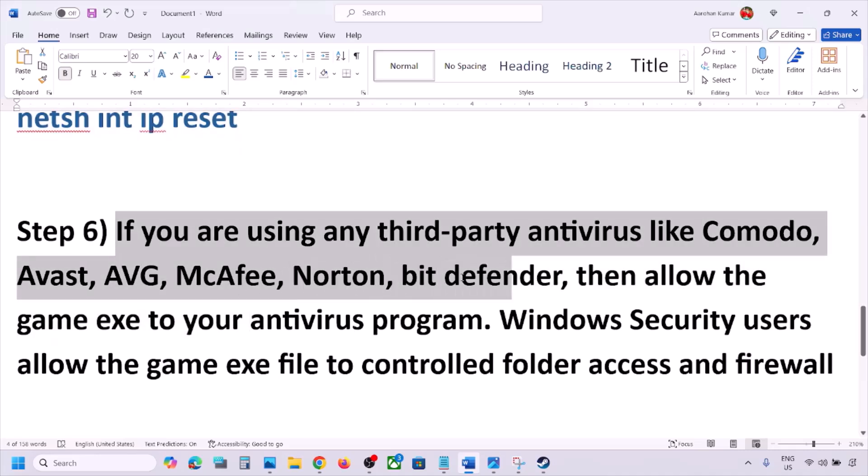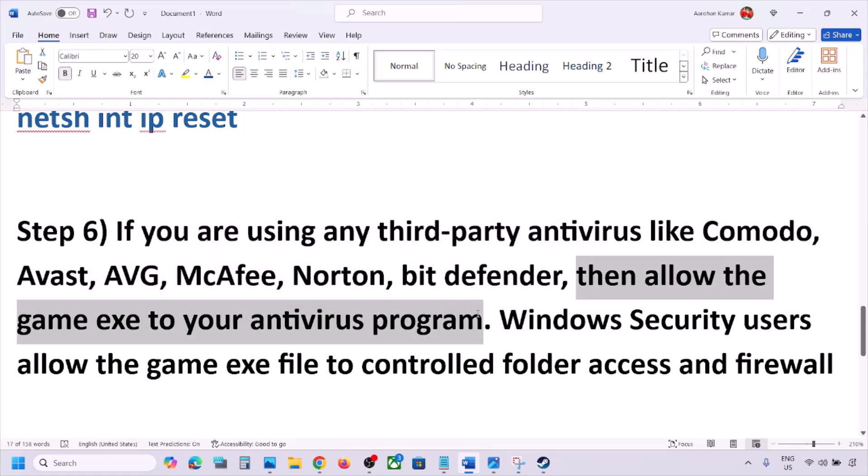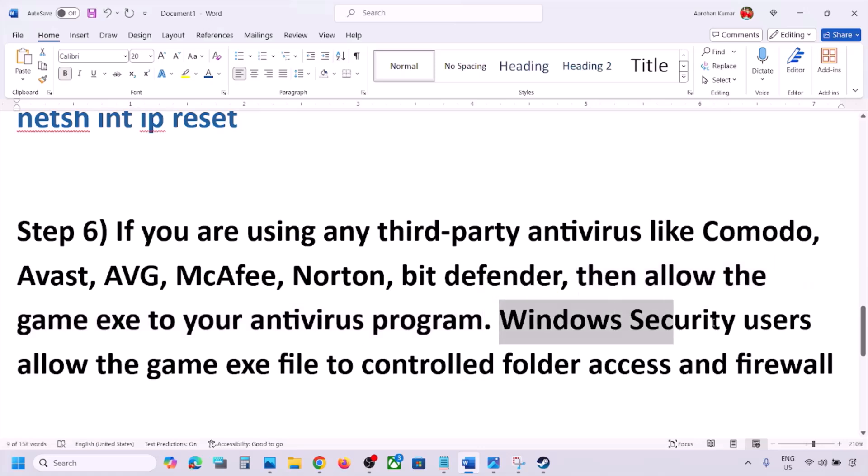The next step: if you are using any third-party antivirus such as Avast, Norton, Bitdefender, McAfee, or any other antivirus program, allow the game EXE file in your antivirus program. You can allow the game EXE file or the complete game folder to the exception list of that antivirus program, then launch the game and check.